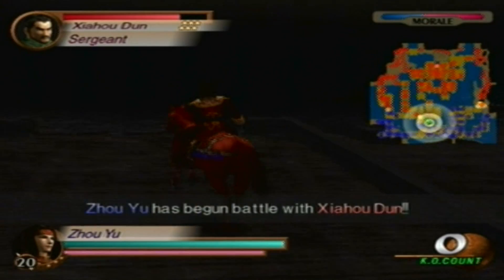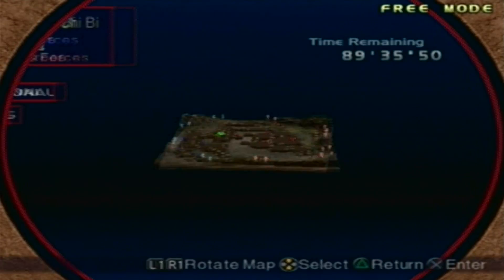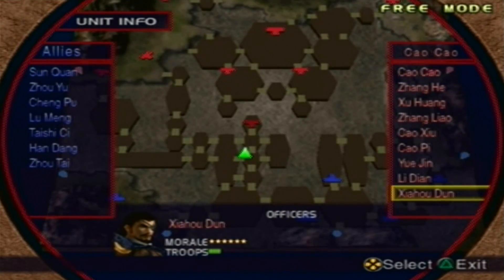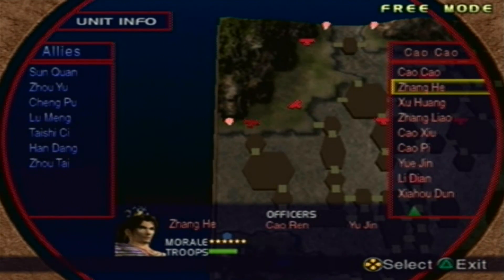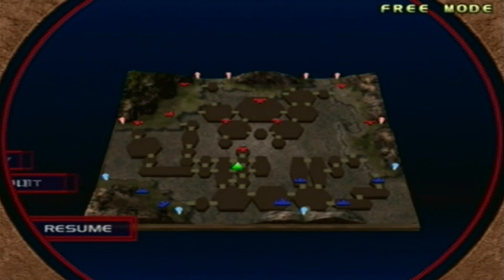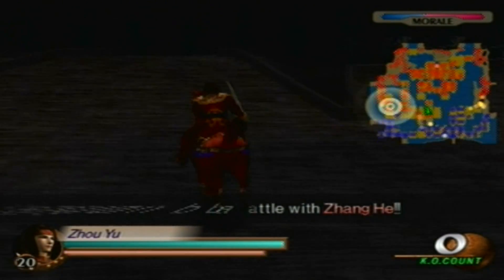The fourth weapon conditions are really not that difficult. All you need to do is one of the following: either defeat Xiahou Dun and Zhang He, or defeat Xiahou Dun and Xu Huang. You have to pick your poison. We're gonna go and defeat Xiahou Dun and Zhang He for the fourth weapon.